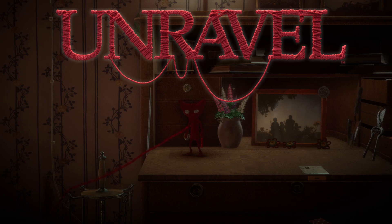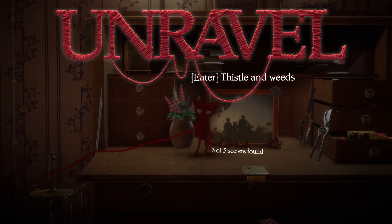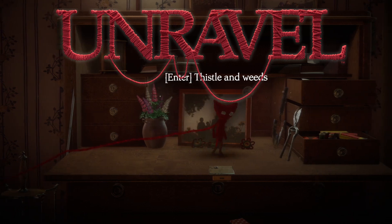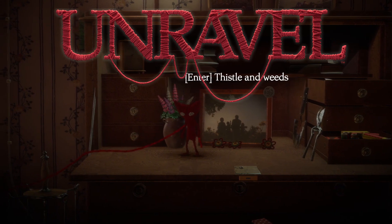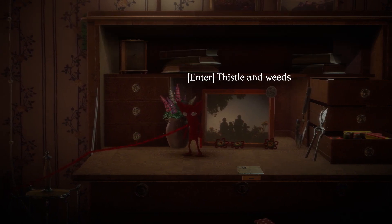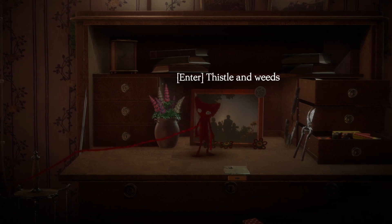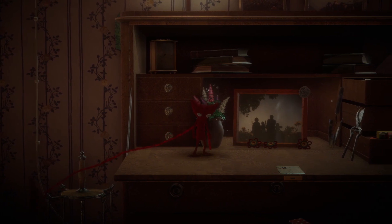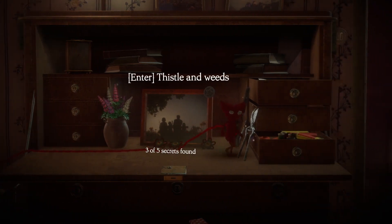We are getting ready to go into here. This is where last time — the first time we entered here at this Thistle and Weeds — it said that we had gotten three out of five secrets. So if you look down at the bottom, there are three little flowers, one for each of the three secrets that we got. The placement is interesting, so that would indicate there's one very early on that we missed and one kind of mid-late game that we missed.